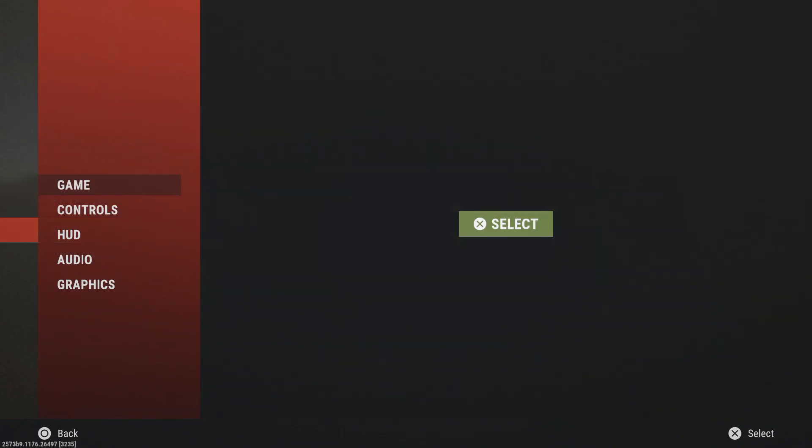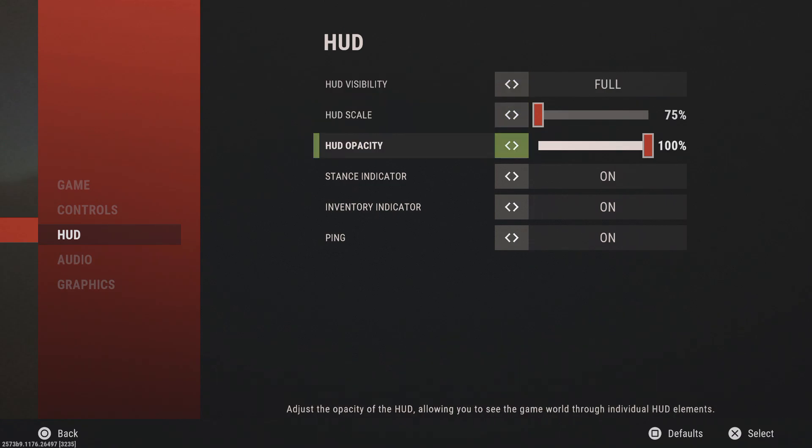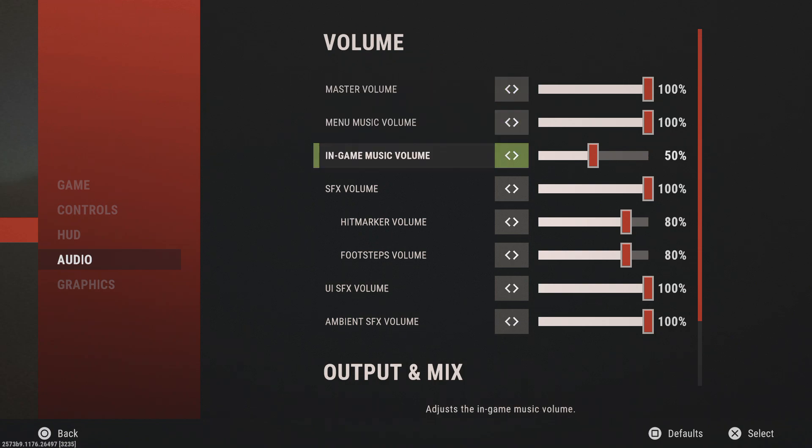Ping is really important to always have visible — it lets you know if you're the reason you're getting invalid hits, or if it's a lag or server issue. It's just really beneficial to have your ping always on. HUD visibility full, opacity full — that's all there is for the HUD.